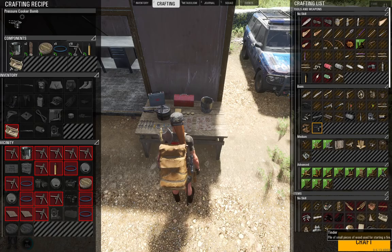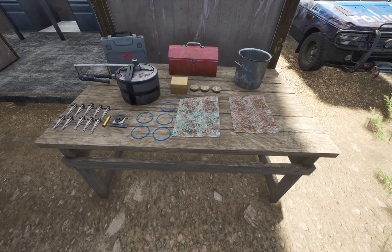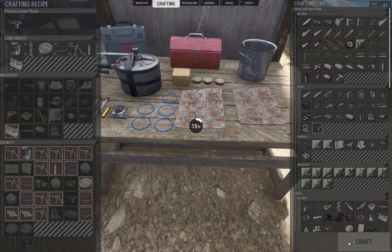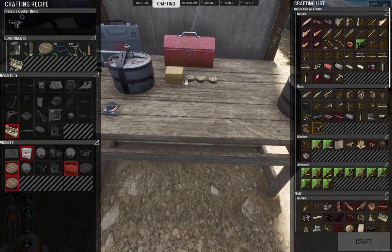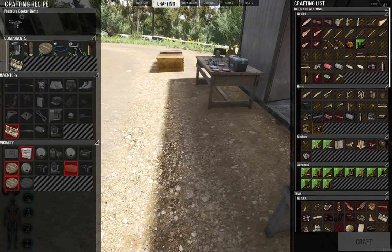Now we have all that stuff together, let's take a nice big look at it here, and let's go ahead and craft that. It crafts pretty quickly — not too bad, not too bad. Boom shanka, we got it!